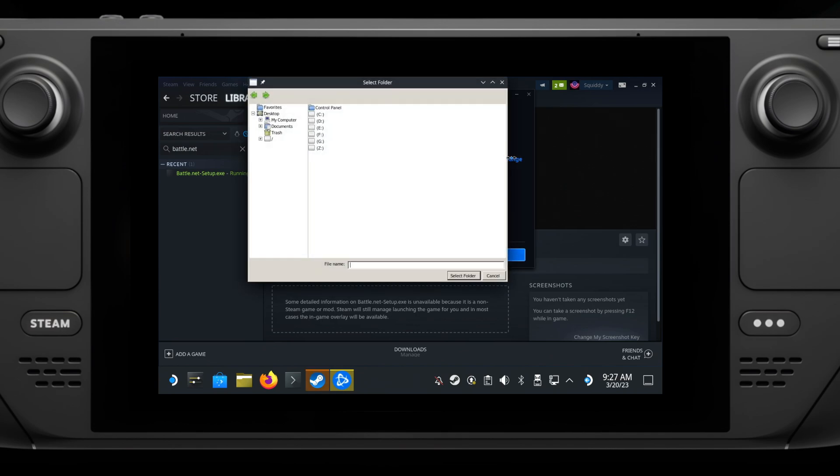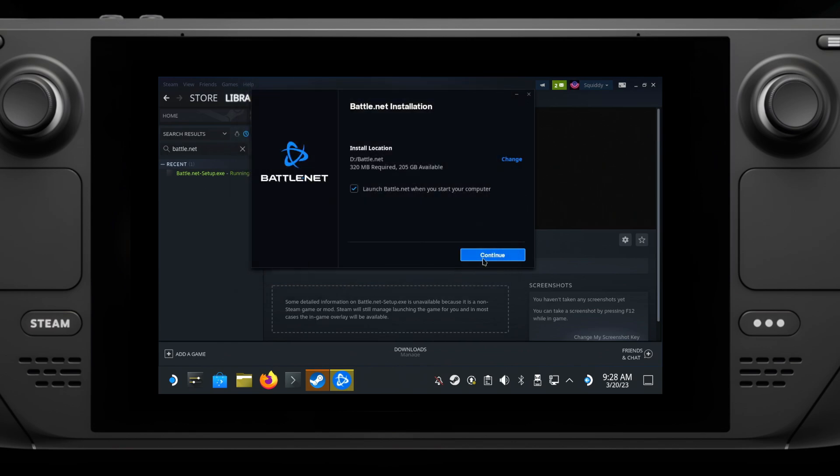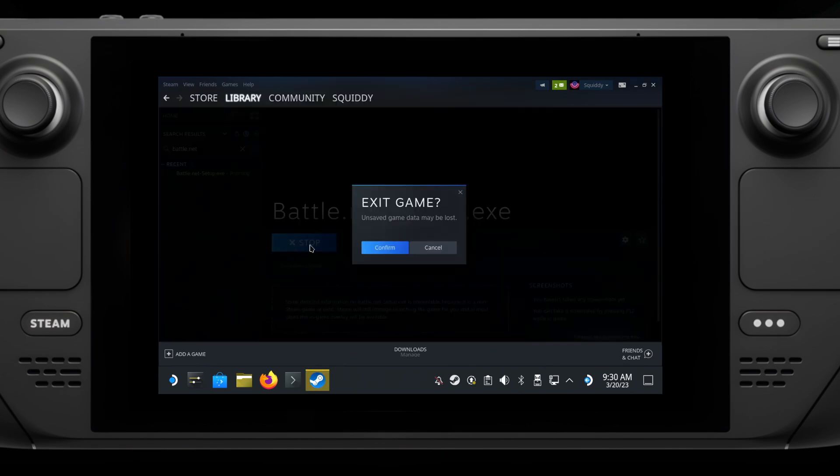My SD card just shows up as the D drive, for example — yours may be different, so click around and put it wherever you want. After you've gone through the Battle.net installer, do not log in, just close it completely, because we need to update the shortcut.